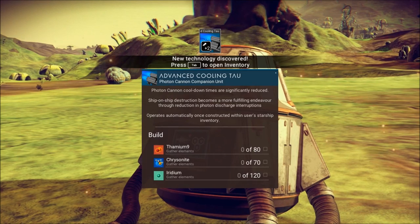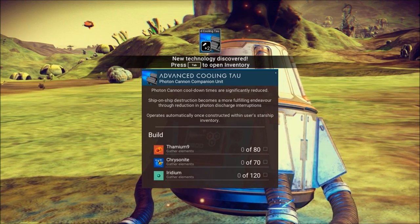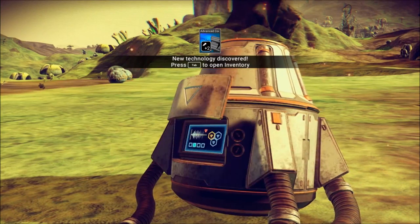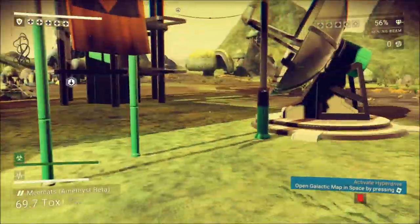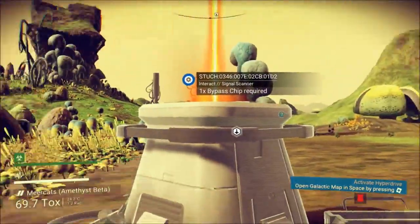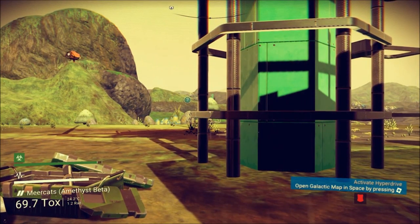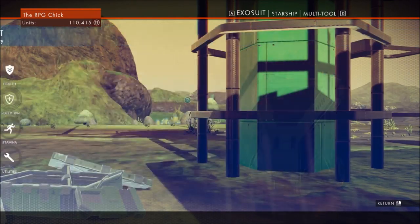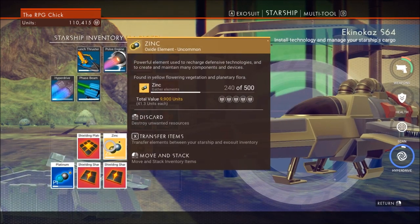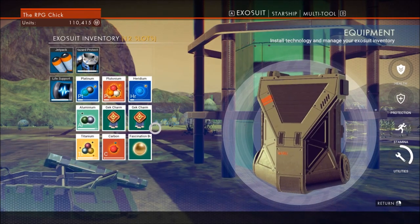Impact damage Sigma — bolt caster shots deliver added physical damage upon impact, grants additional kinetic energy to the user's ionized plasma distribution systems. Advanced cooling tau — photon cannon cooldown times are significantly reduced; ship-on-ship destruction becomes a more fulfilling endeavor due to reduction in photon discharge interruptions. Shall we make a bypass chip? I don't want multi-tool — I don't know why I clicked that. I have no free slots and I can't drop anything.